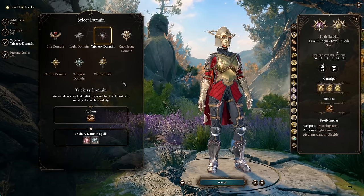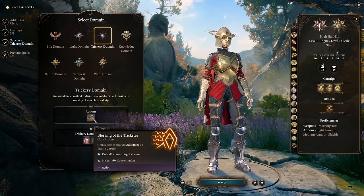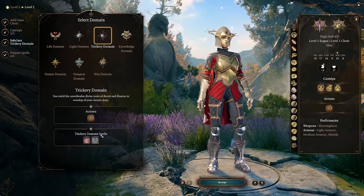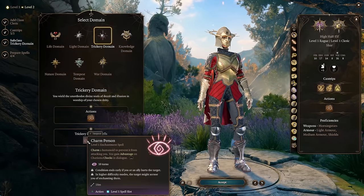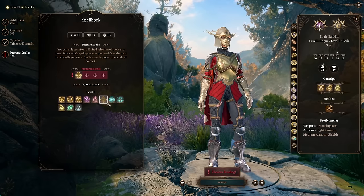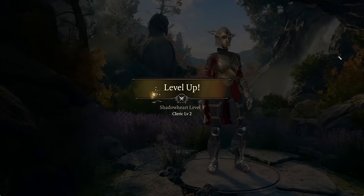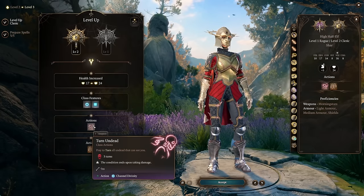Trickery Cleric is often considered one of the worst subclasses, but it actually has one of the better domain spell lists. Blessing of the Trickster is honestly a pretty bad ability — in Baldur's Gate, Stealth is so focused on Vision Cones that granting advantage to a creature just isn't that useful, especially since it requires concentration. For domain spells, you get Disguise Self, which can be useful in certain dialogue encounters or to fit through tight spaces, and Charmed Person, which might help with a difficult dialogue check. At level 2 we get Channel Divinity with one charge per short or long rest: Turn Undead, which is very useful in Act 2, and Invoked Duplicity.